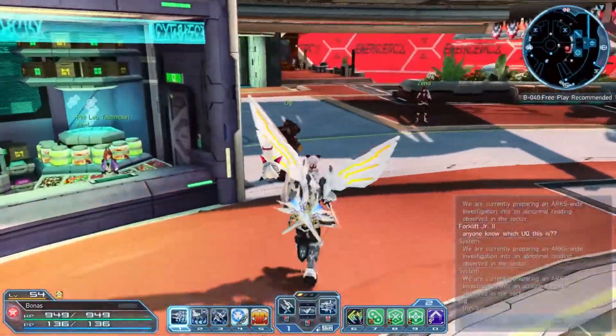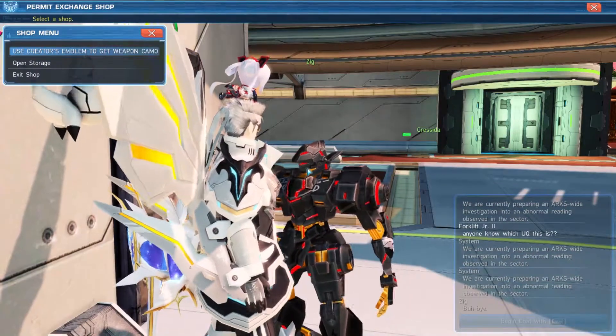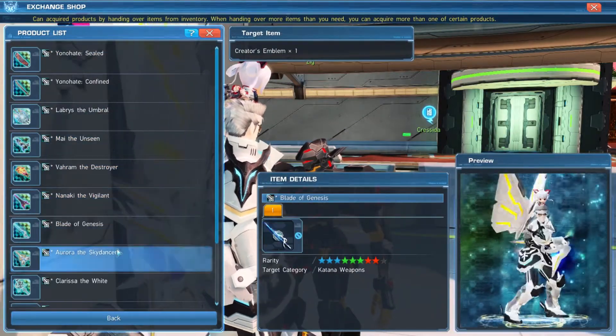As you finish Episode 1 and 2, you will even obtain creator emblems, which you can use to redeem weapon camos.